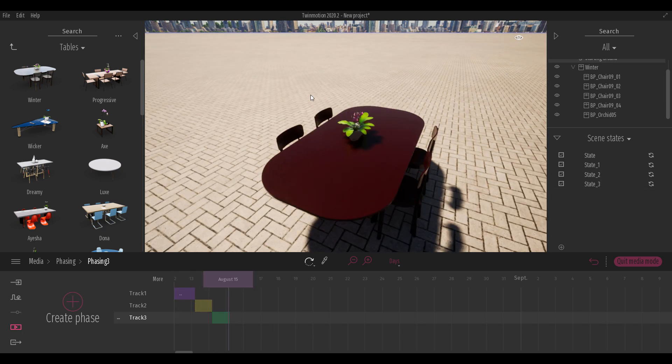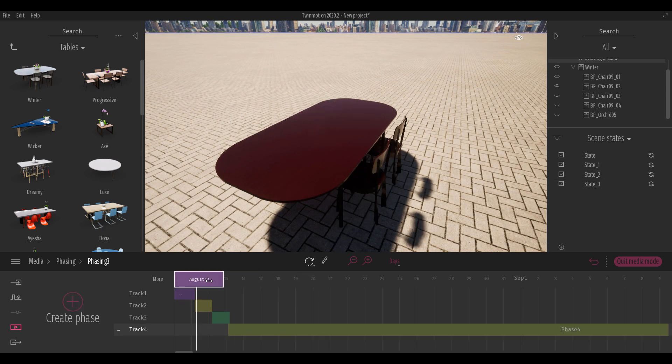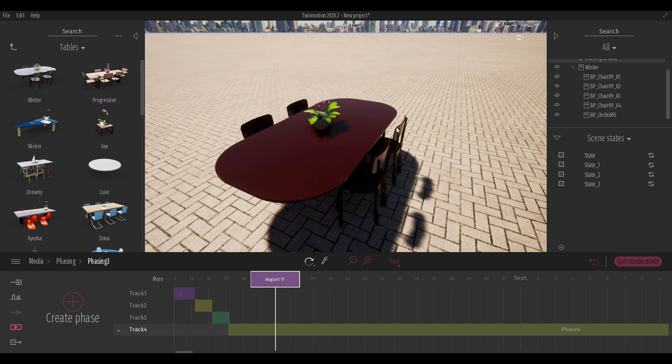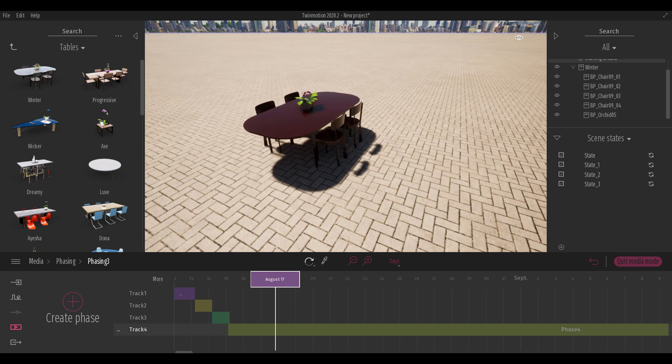There will be a more extensive explainer video on rendering phases and setting up scene states. The key improvement is that you now have an entire timeline you can scroll through and preview, rather than clicking through states individually. These improvements show TwinMotion 2020.2 is leaning towards a much more interactive and artistic way of working with the tool.